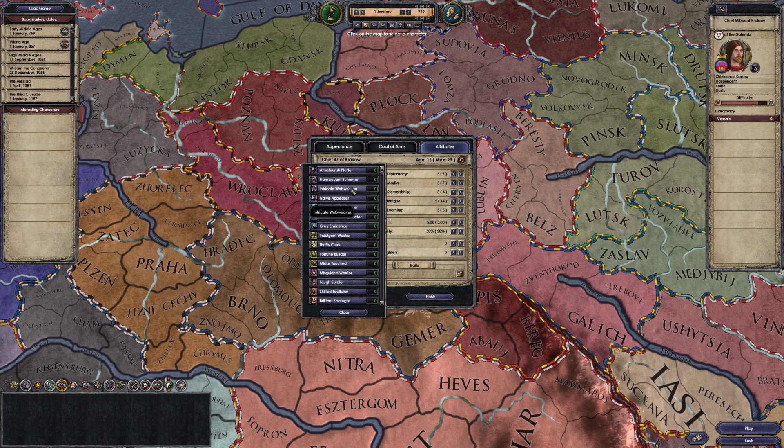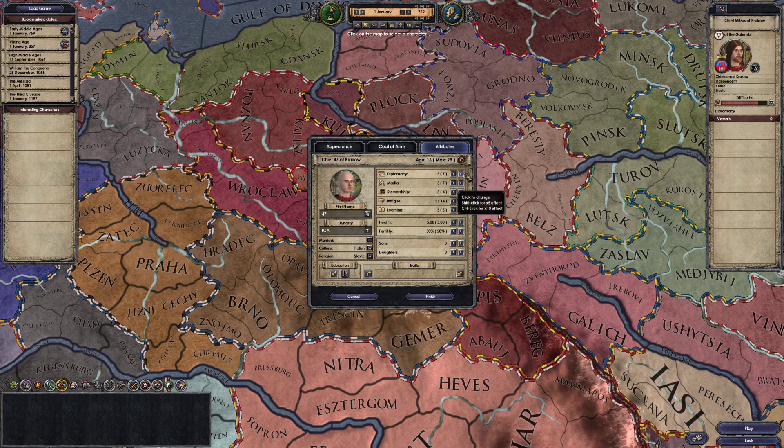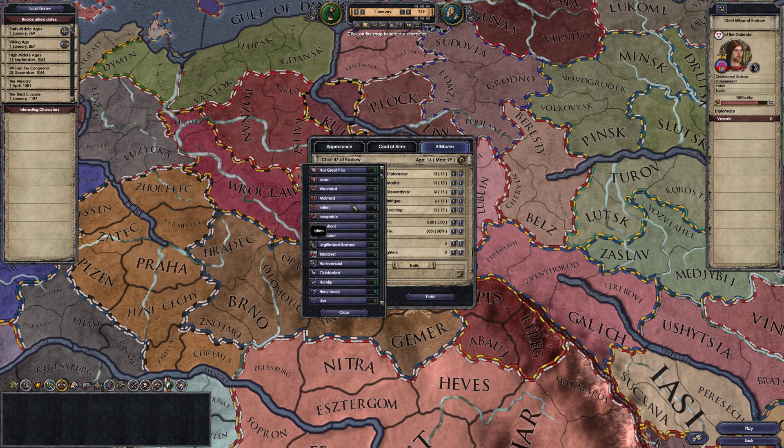We're going to choose an education that is - an elusive shadow, of course. It makes sense because there's intrigue and personal combat skill, and we're going to be good at everything. We're going to bump these stats up, because 47 is good at everything. I have Ruler Designer Unlocked installed - it's a small mod, the only mod I've got installed that affects anything. It's going to make our stats good without increasing our age, so we can stay 16 and actually try and get that 500 kills.